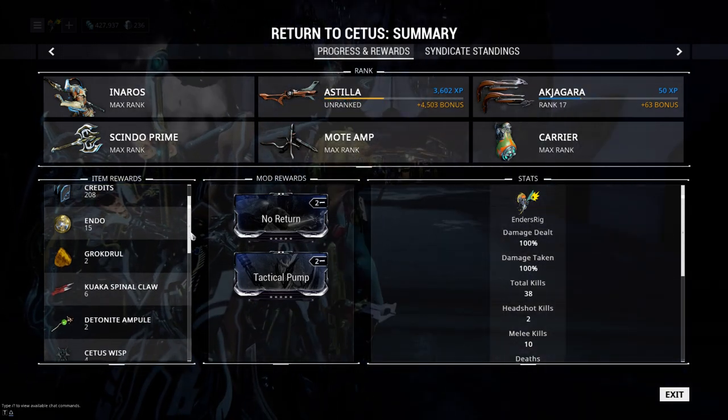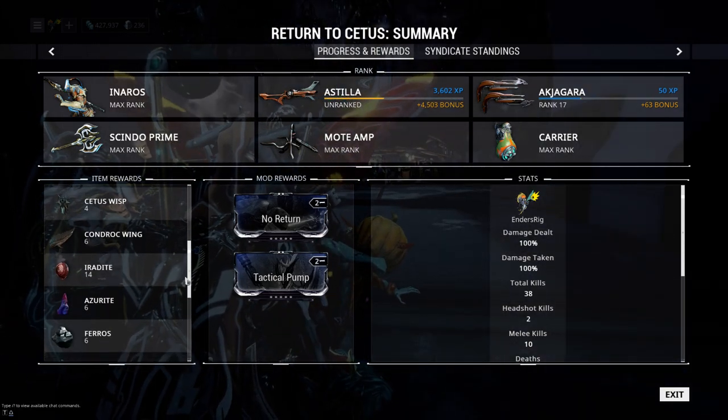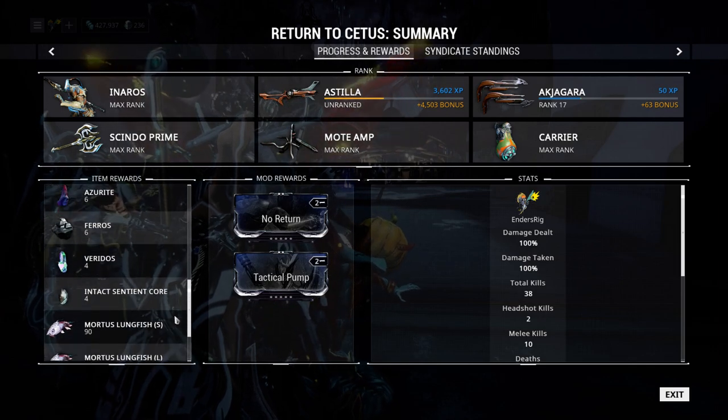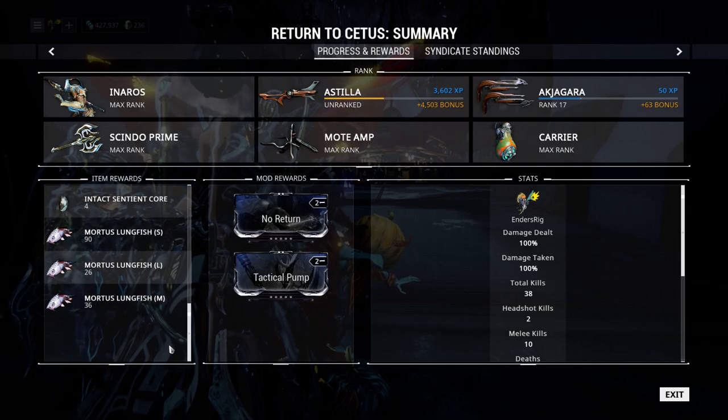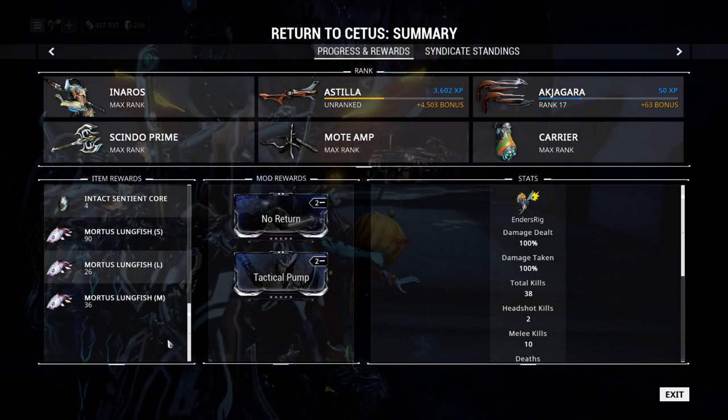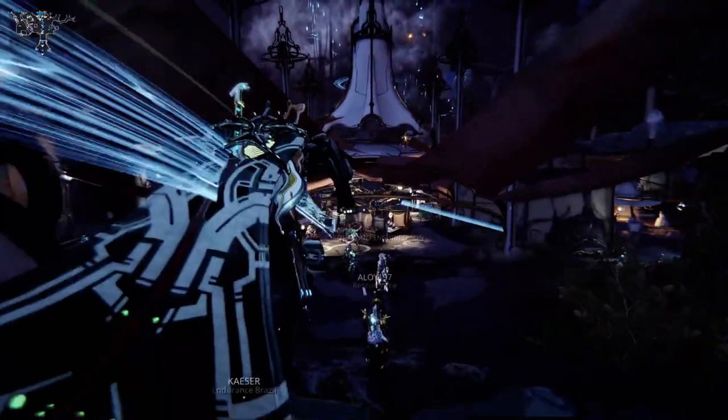Alright, so here you can see we got — there they are. We got 90 small fish, 26 large, 36 medium. That's probably going to put me over my daily standing.